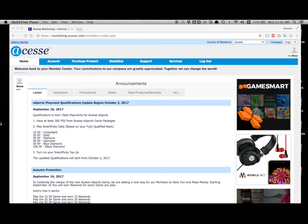First of all, we're going to take a look at how to purchase your esports packages, how to set up your daily top-up repurchase of your SmartPix, and then we're going to take a look at the services page and where to enter the platform.